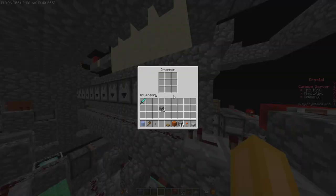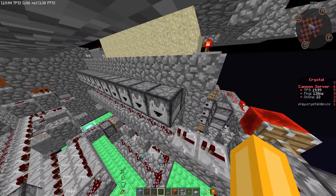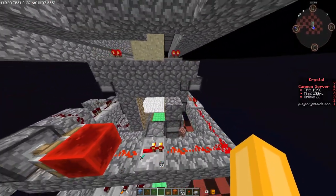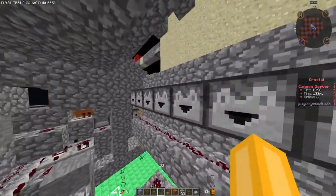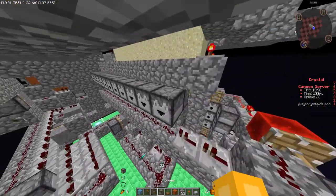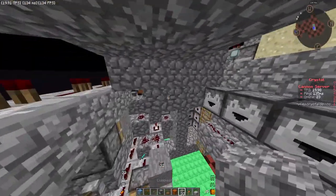Usually there would be obsidian here, but I placed droppers instead. Other than dispensers, droppers are the only other immovable block you can place while in printer mode. This is simply to make it quick to print without having to switch between printer and non-printer mode on LemonCloud. These droppers don't have to be facing any particular way — they just have to be placed. You could have a dropper facing this way or even into the piston; it doesn't matter, though for aesthetics I lined them up nicely.